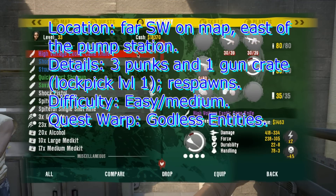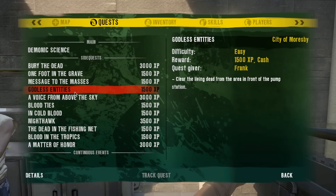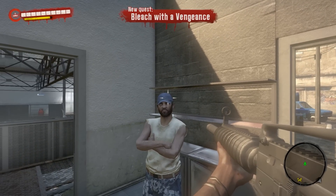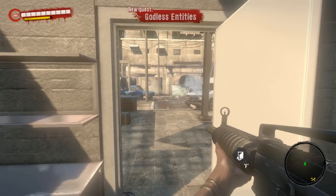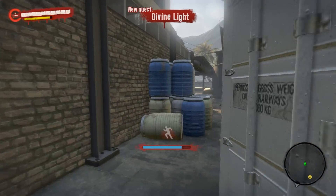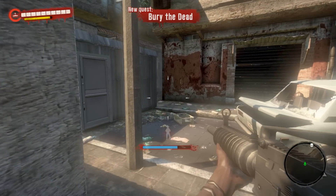In Act 2, if you have the quest available — Godless Entities — and haven't finished it, you can get a gun chest as well as access to kill some guys with pistols fairly close to the pump station. Set it on the quest and quest warp there, then head to the north so that you don't end up getting attacked by the zombies that are part of this quest.